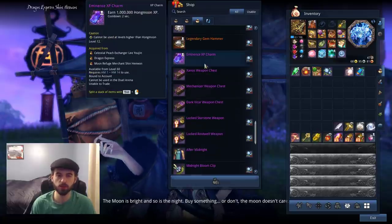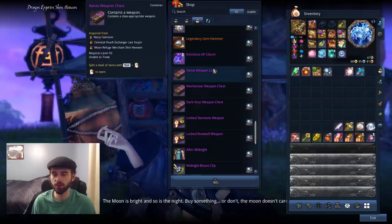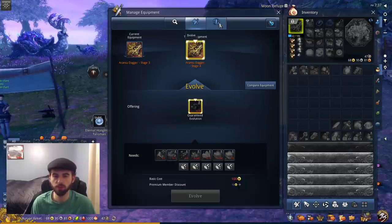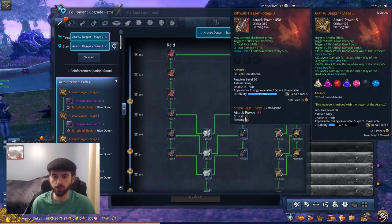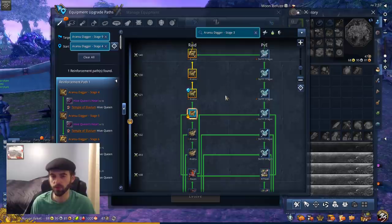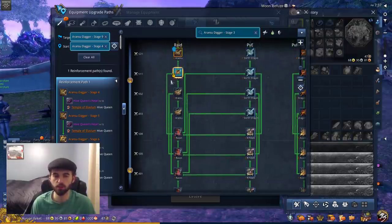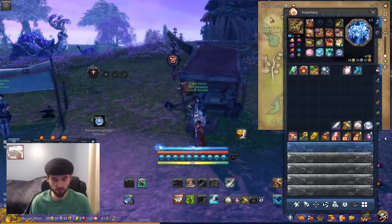There are Eminence EXP charms, useful for anyone under Hongmoon level 12. You also have all of the weapons you need to upgrade your Riftwalk or Dawnforged weapon - starting at stage 3 - all the way up to stage 9. At stage 9 of Riftwalk or Dawnforged, you transfer to Raven, and then from Raven you go to Aronsu. So basically this area has everything you need to get to Raven 9, which is the final stage before Aronsu.